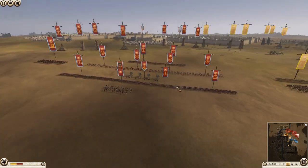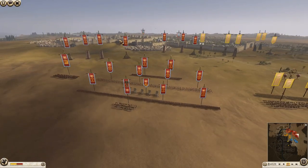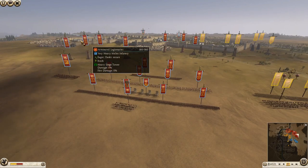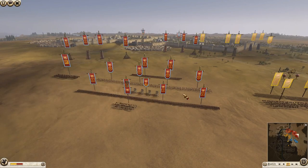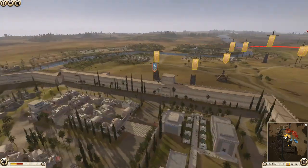Rome is bringing Roman blister and a lot of Praetorian Guard - the funds allowed him to bring a lot of them. He's got armored legionnaires, some cavalry of his own, and obviously the Syrian and Balearic archers.